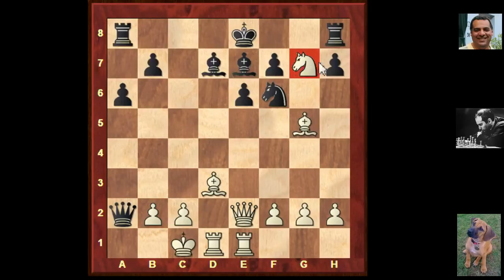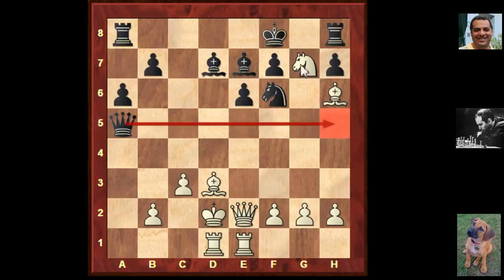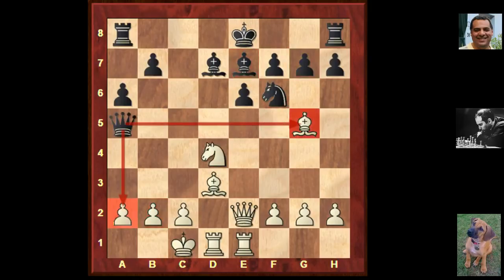Bc4 hits the Queen - I thought Ng7 was greedy. Someone's mentioned Bc4 - let's have a look. So Qxa2, Bc4. I think the Knight gets lost, there's check hitting the knight. That doesn't look too healthy. So that's unexpectedly not so simple. I was a bit uneasy with the position here because of this a2 pawn and this check issue. In the game, black played h6 here.